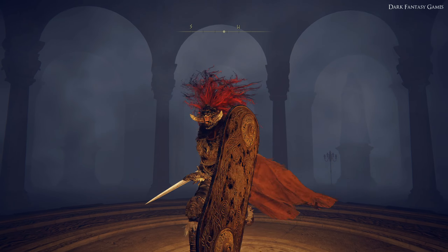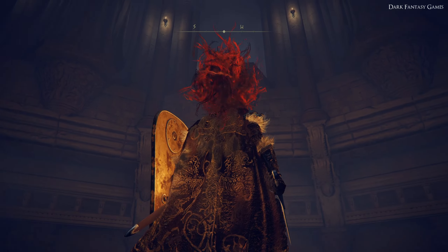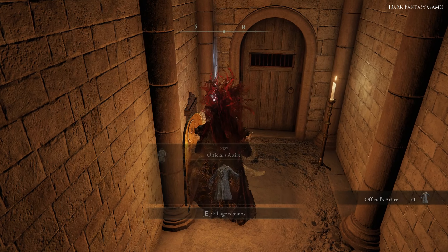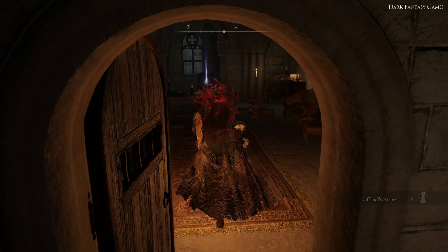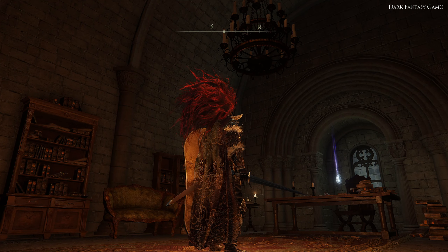If we go back up onto that same lift, but this time facing a south-west direction, notice there is a hidden doorway in the lift shaft that we can jump across to. Not only will you find the official's attire here, but if we enter through this doorway into a study area, you will notice on the desk we will find the Blade of Calling.